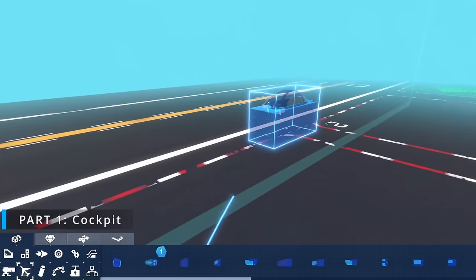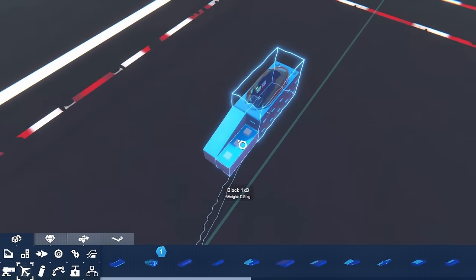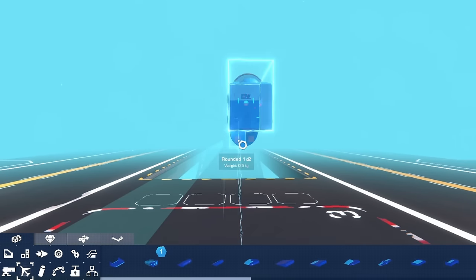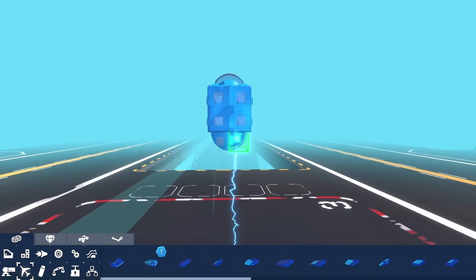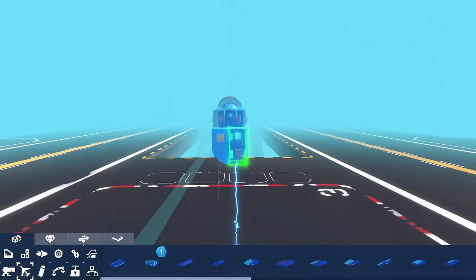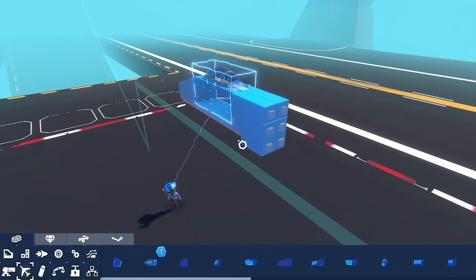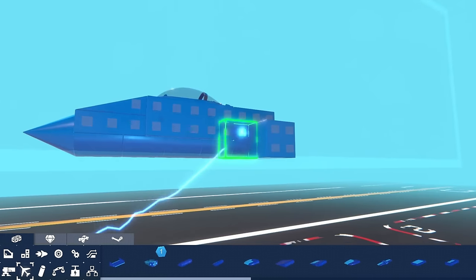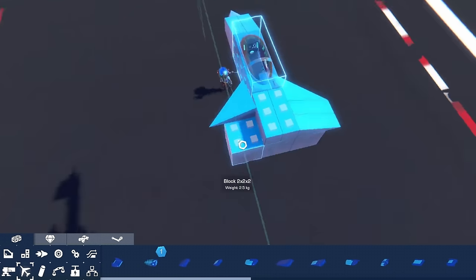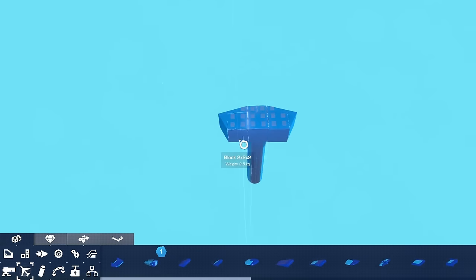The first segment we're going to build is the cockpit. We're getting the standard cockpit fighter seat and just following these steps — it's easier for you to see what I'm doing. I'm keeping the size of this jet in proportion to the seat. I like building at this scale; it's simplistic but you can still make really cool-looking aircraft. Finishing the intakes and putting some shields underneath — that's the first part done.